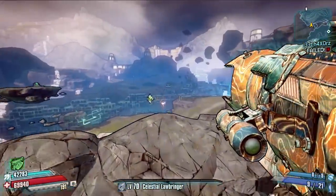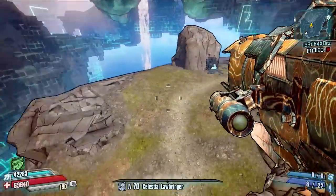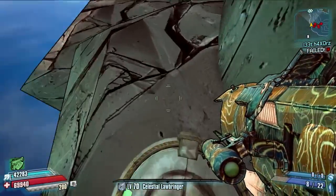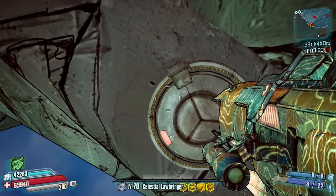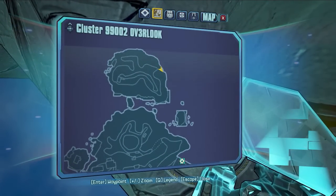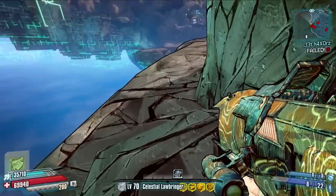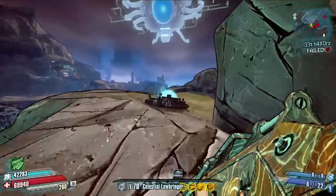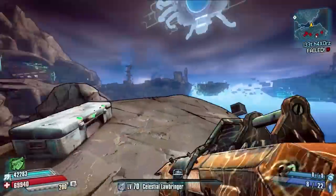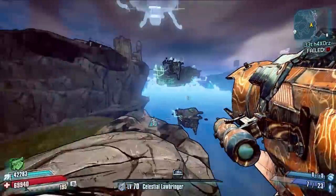Then we're going to head to the area where Tet Earworm is — that little side boss, that giant fresher party guy right over here. If you run up here you'll see a big rock at the top of this hill and right behind there is your third pressure pad. Go ahead and activate that. I'll bring up a map location for this one because it is a bit precise. So there you go, all three pressure pads activated.